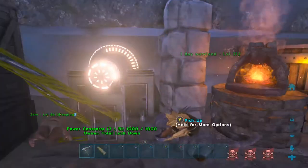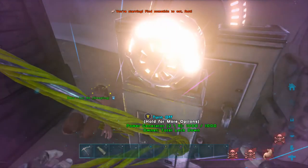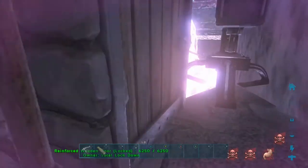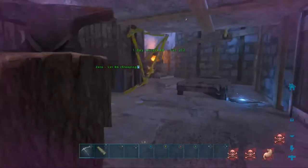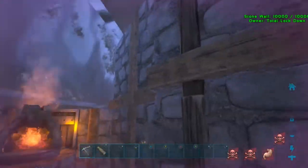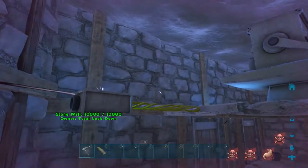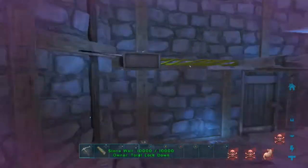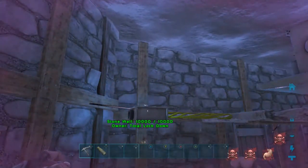Moving forward, today I think we are going to be trying to gather enough materials for turrets. Right now we have two of them — one here that's set up pretty well, and there's another one out here on this hatch frame. I'm still trying to figure out a way to get to it. I'm thinking about the big ceiling here and doing like a ladder, maybe turning that into a door.